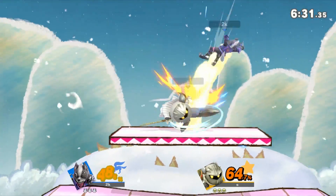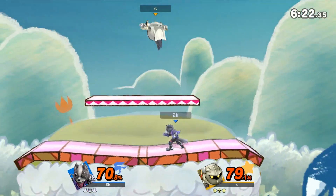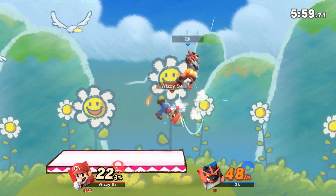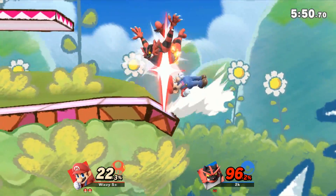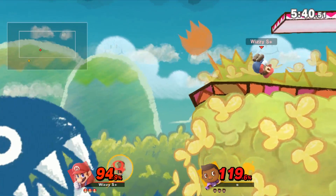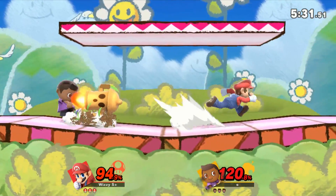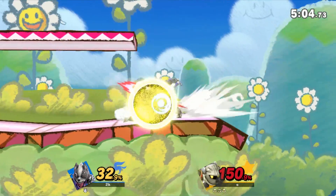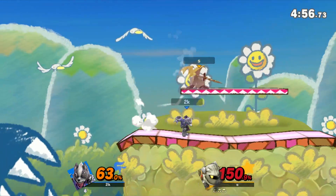Yoshi's Island Brawl — why do people like or dislike this stage? People dislike it because the slant messes up a lot of tools and causes random things to happen. It can turn a Psy-B hit into an immediate spike death. Characters like Peach never like slanted stages because they can't easily float cancel. The blast zones are not big at all, so characters with kill throws benefit a lot here. The slants also somewhat block certain projectiles that travel straight and low.